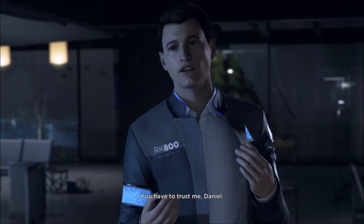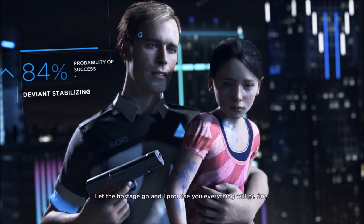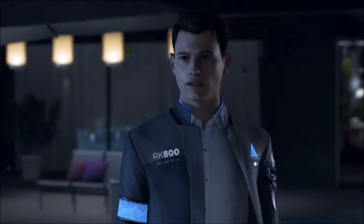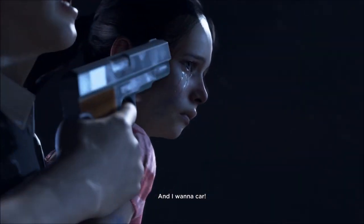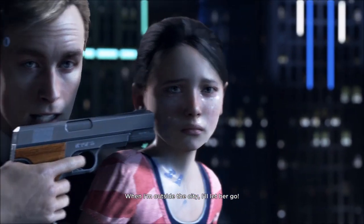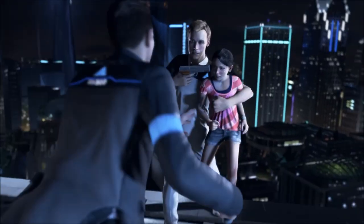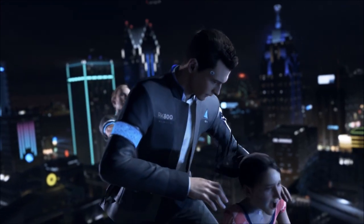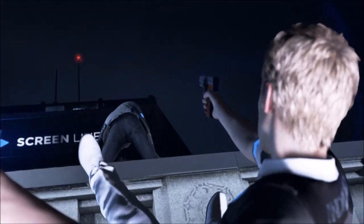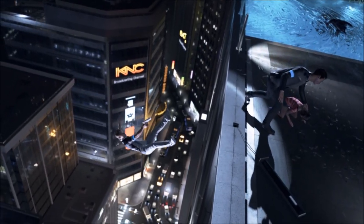This one's the Hostage — we all know what it is, it's on the demo, it's on the game, it's the first chapter. When the outcome is you have to kill Connor. All you have to do is kill Daniel and kill yourself, or get Daniel to kill you. That's pretty much it for this chapter.